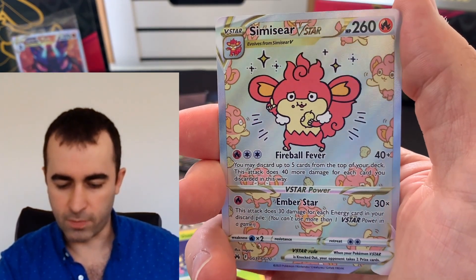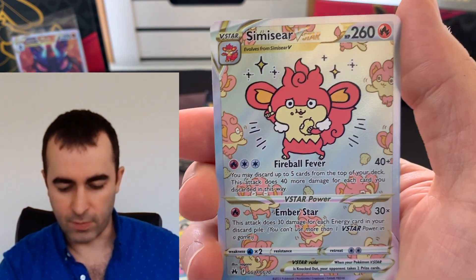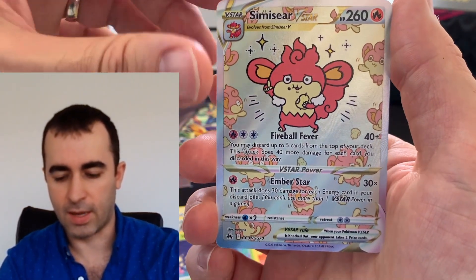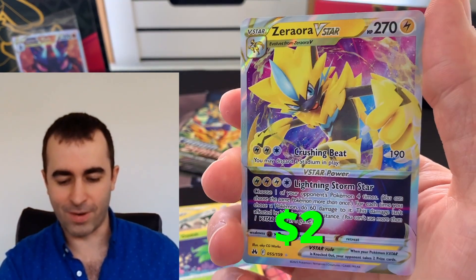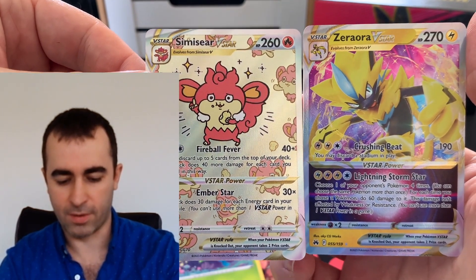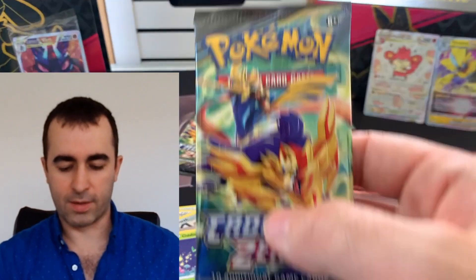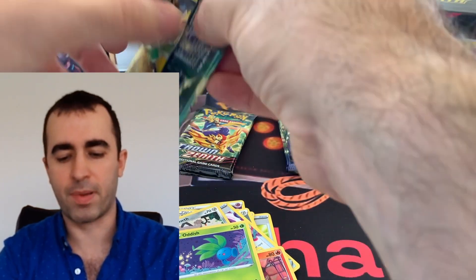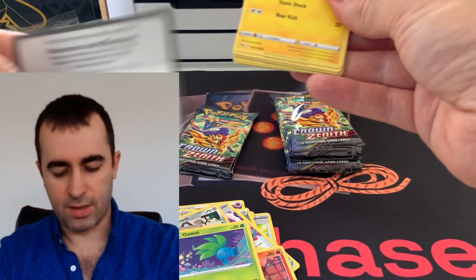Oh sick — our first ultra rare! Simisear V-Star! That is a sick hit from the Trainer Gallery — a very cool card. A lot of people, this is their chase card. Not me, but that is a sick hit. And do we have a double banger? Aurora V-Star as well! That is a great double banger — really big bangers too. Wow, great way to start pack two.